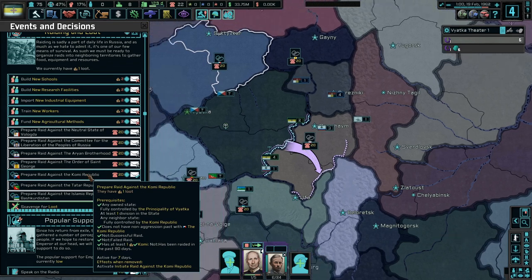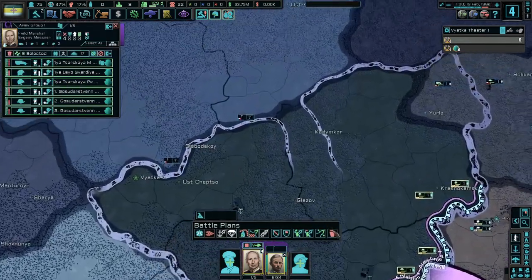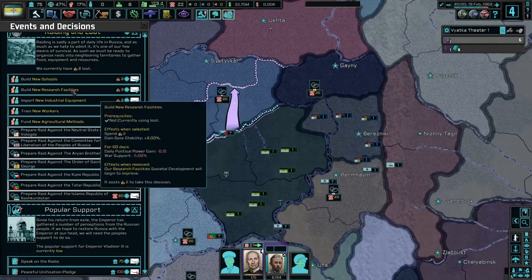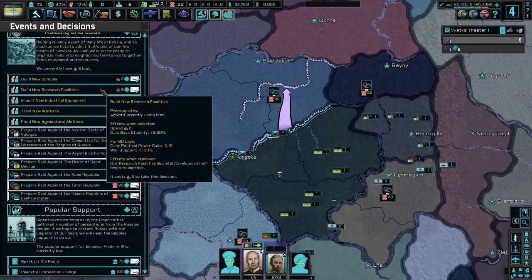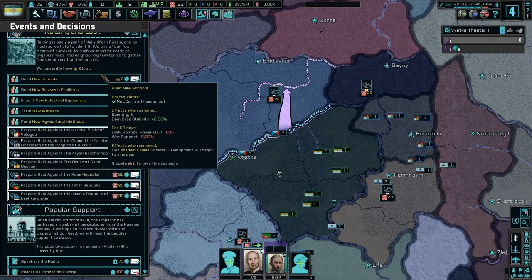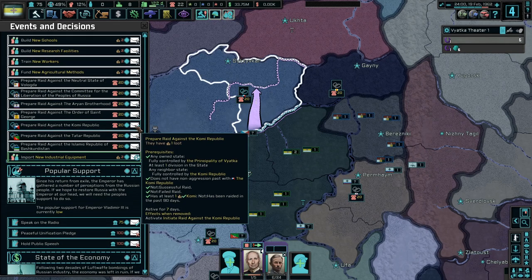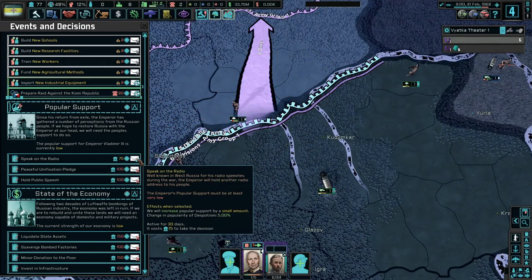We got one day left on scavenging for loot. We have two loot — we can build new schools, I kind of want to do that. Research facilities will all begin to improve. Industrial equipment, train new workers, get more stability overall, new agricultural methods might be good. I want to say schools are so you get more research, but maybe industry — let's do industry, why not. Let's prepare a raid as well — they have one loot, oh, I want their loot! Speak on the radio.